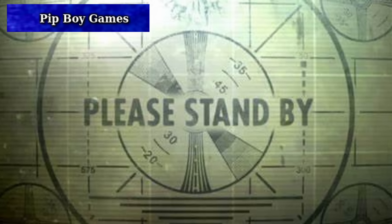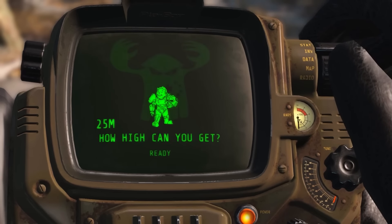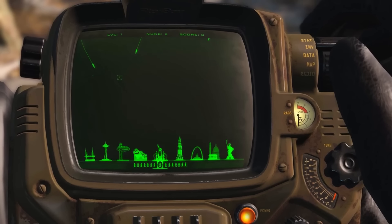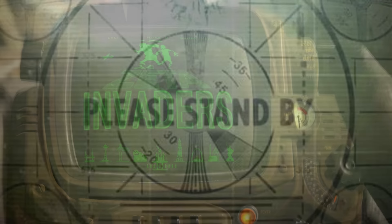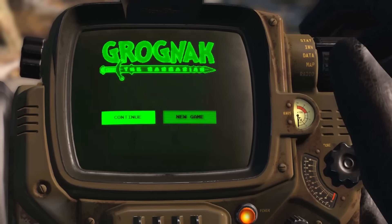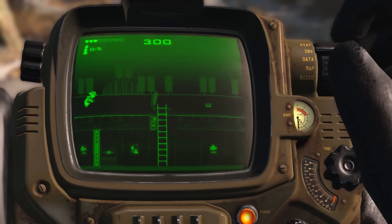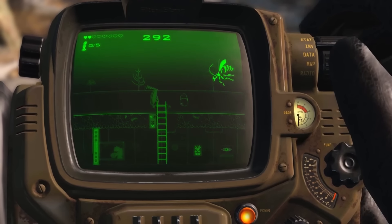In Fallout 4, players can find and play several retro-style minigames on their Pip-Boy. These include Red Menace, reminiscent of Donkey Kong, where players navigate platforms and ladders to rescue a captive while avoiding falling barrels. Atomic Command, similar to Missile Command, where players defend cities from incoming nuclear missiles. Zeta Invaders, a take on Space Invaders, where you shoot down waves of descending alien invaders. Grognak and the Ruby Ruins, an RPG-style game where you navigate a top-down world as the barbarian hero Grognak, exploring dungeons, fighting monsters, and collecting treasures. And Pip-Fall, inspired by Pitfall, where players guide a character through side-scrolling jungle environments, avoiding pits and crocodiles while collecting treasures.